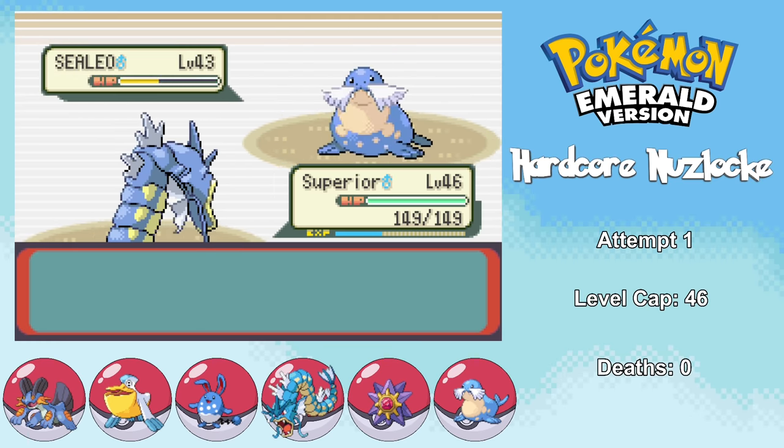For Glacia, I use the Encore strategy again — her Sealeo goes for Hail on turn one, I lock it in with Encore, then switch in Gyarados to set up Dragon Dances. I risk a third Dragon Dance as she uses Body Slam without getting the Paralysis, and the AI conveniently goes for Hail again, letting me set up more. All of Glacia's Pokemon then go down to Earthquakes, except Walrein where I use Hyper Beam for the memes. Third Elite Four fight with no deaths so far — I'm starting to feel confident I might get through this deathless.